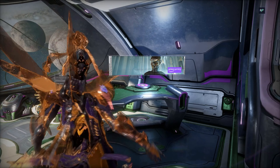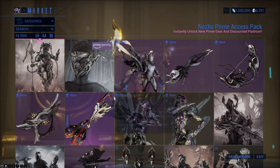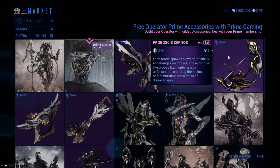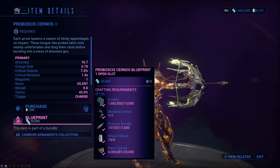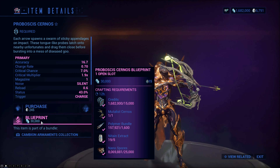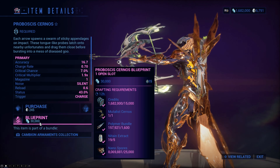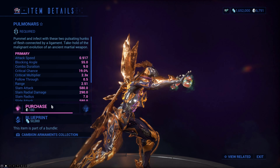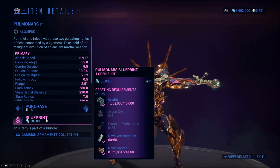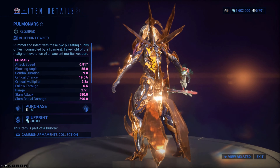Finally, for the remaining new weapons in Deimos Arcana, you just buy them from the market. You can see the Proboscis Cernos here — it says platinum but you can actually buy the blueprint for 30,000 credits. Note that you need a Mutualist Cernos as a crafting component for this weapon, so get cracking on that if you don't have it. There's also the Pulmonars, which is a nunchaku — also requires some new Deimos crafting components, including some new fish you can catch in Deimos.